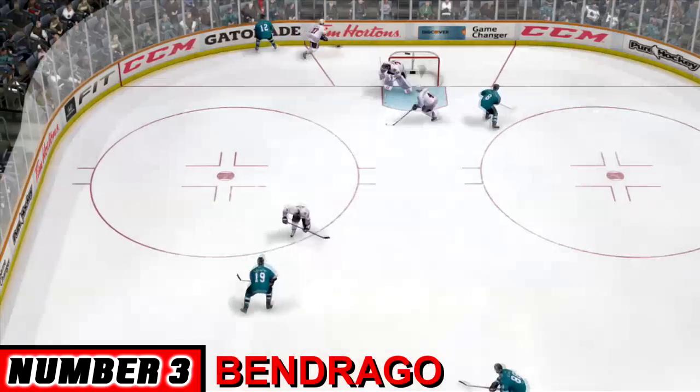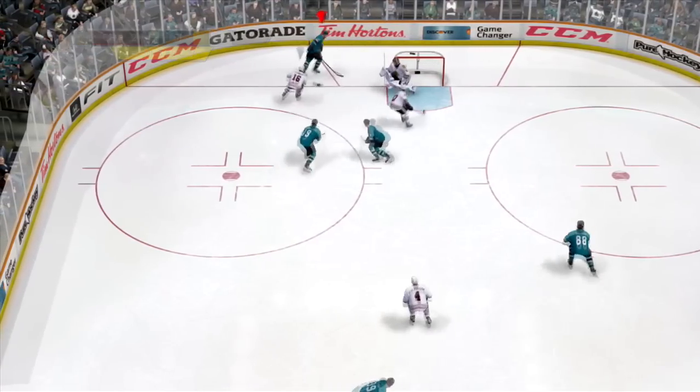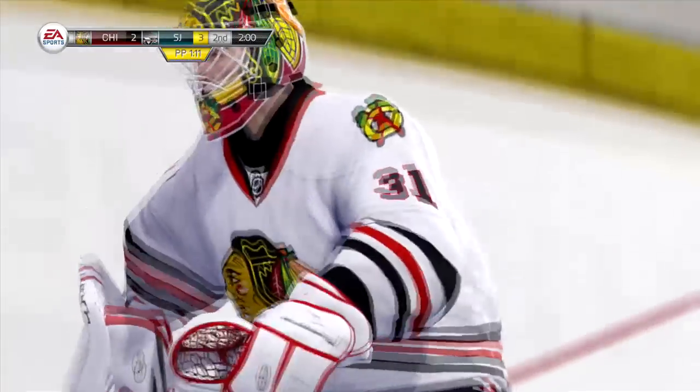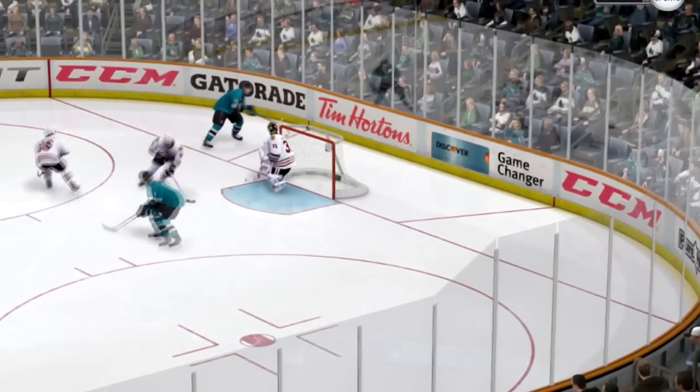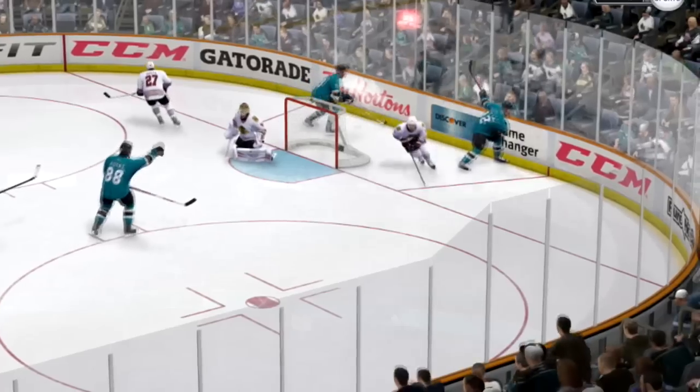Our first play comes to us from Ben Drago. This play is considered a glitch, but I just love the creativity. He pulls off the glitch dig, where you put the puck on a string and pull it back to you. He pulls it off below the goal line, so the puck comes out in front of the goal line, and then he pulls it and tucks it right behind the goaltender. I love that creativity.